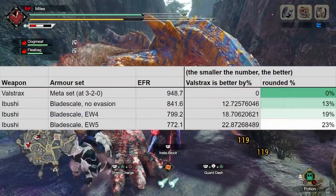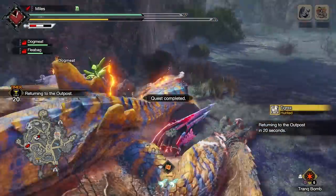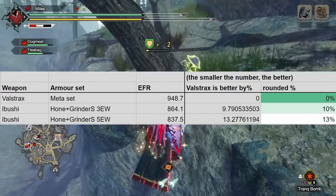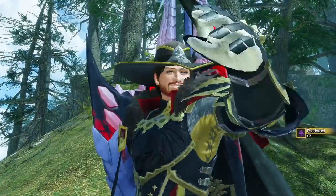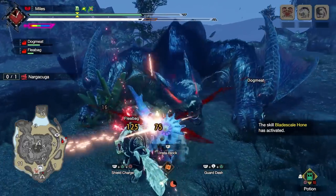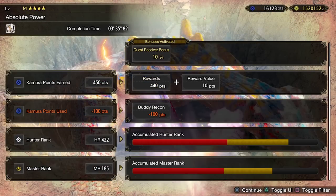I'll quickly flash a chart showing how much a meta set is better by. The meta set is 13% better if you're not running evasion skills, and 19–23% better depending on the amount of evasion skills you bring. The Grinder set is better, with only around a 10% loss in damage. The main reason these lose out is because you're dropping Offensive Guard since you're obviously not blocking things. So if you struggle to activate Offensive Guard normally, the difference between the meta set and evasion sets will be smaller. Personally, I'd give this set a 3 out of 5. It's incredibly nostalgic, but with the massive improvements to Lance's ability to block over the last few games, it's a bit of a relic.